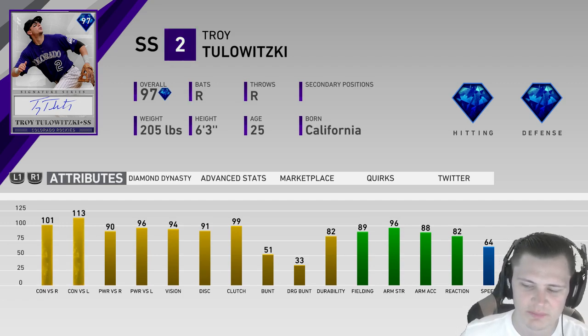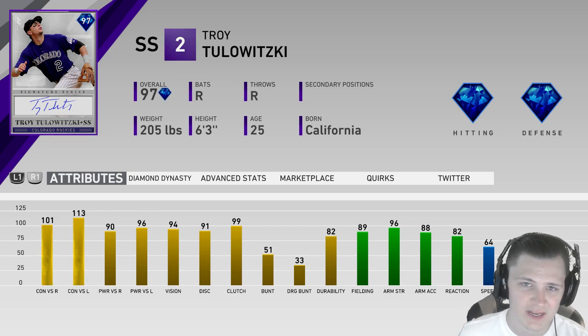Lastly, 64 speed — that's not crazy good but it's at least not terrible. If he's on second base and you hit a ball to the right fielder or left fielder, get a little bit towards the gap, he's not going to clog up those base paths, he's going to score.